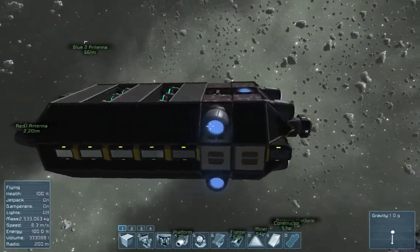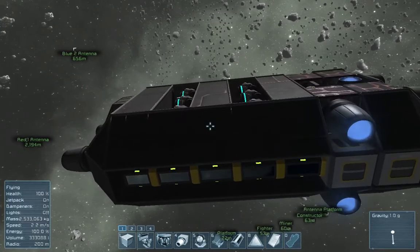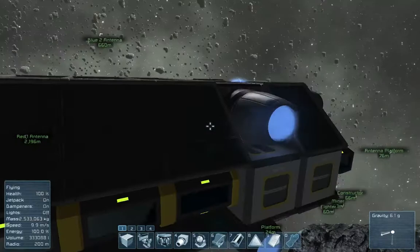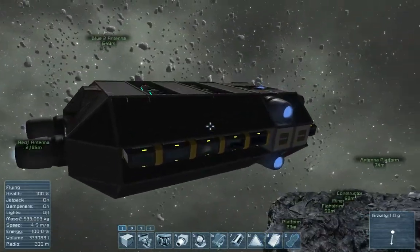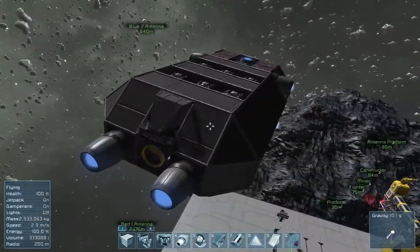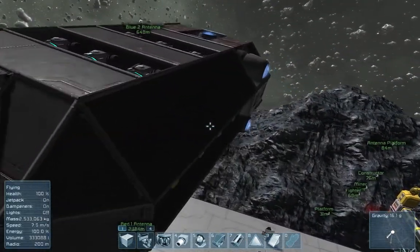I'm pretty satisfied with the setup because it's rather cheap, apart from the gravity generators — but you can't really avoid them. The rest of the ship is rather small and easy to conceal, compared to having a big long gravity gun that some people make for some weird reason.